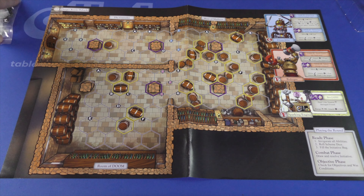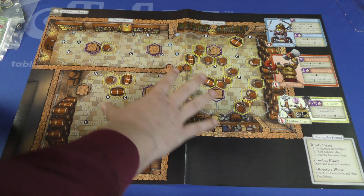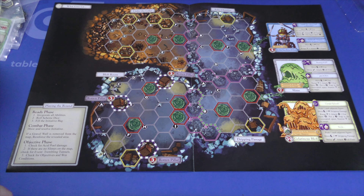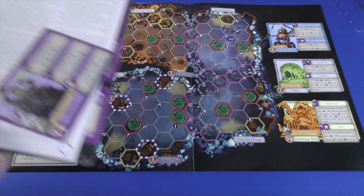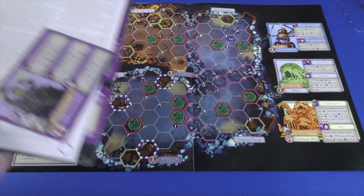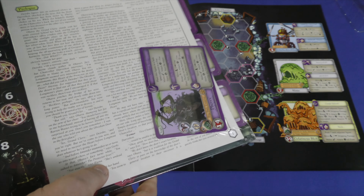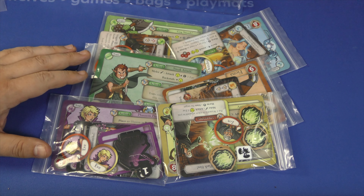This is the map for scenario one — it shows you the bad guys and all the terrain. You'll put some door terrain on there. When you're done with this one, you'll move on — we're down in the caves. Scenarios 22 through 25 are chapter five. All the stuff you need, except for the maps, is included in here, including the monsters and stuff that you punch out.